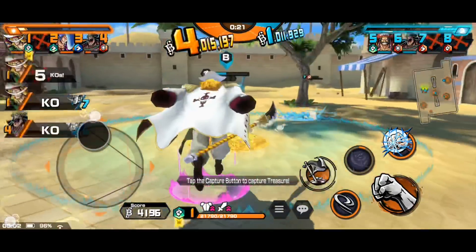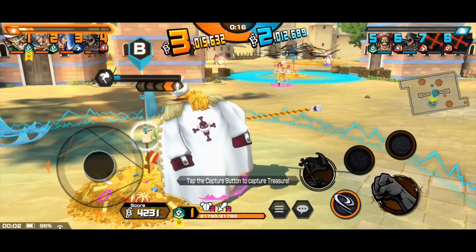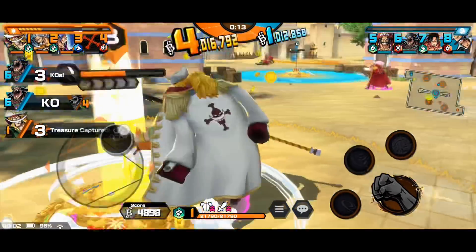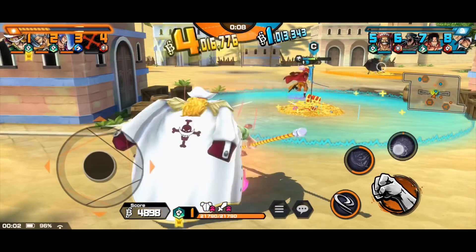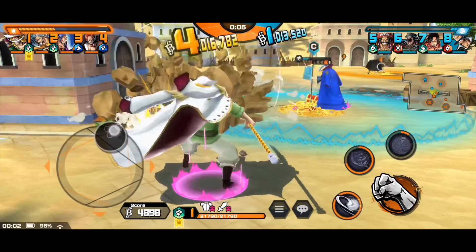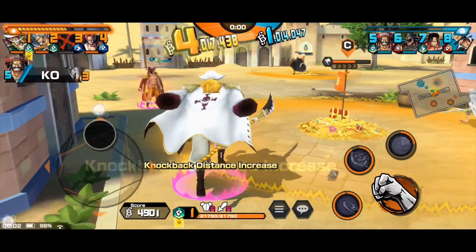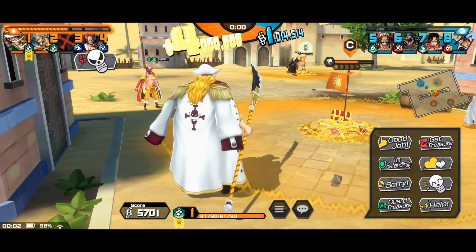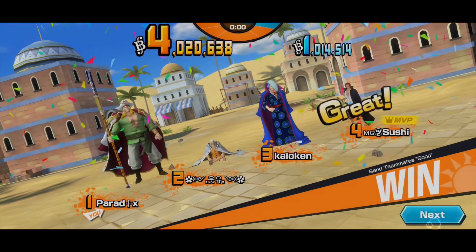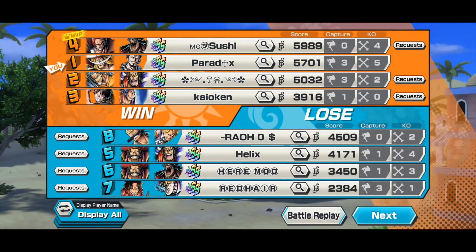I need to kill Marco and retake the B flag. An incoming Roger decides not to attack me, and I'm about to use Skill 2 on him but he gets knocked back by Kyoshiro — so my ally disturbs my charged skill again, which is annoying. That's why I don't really like charge skills. Anyway, good game to the team — kudos to number four MG Sushi. I got five KOs and three flag captures but still I'm not MVP. I don't care as long as we win.